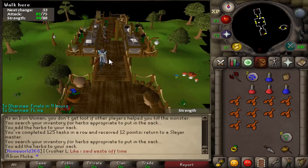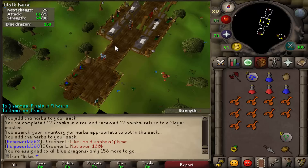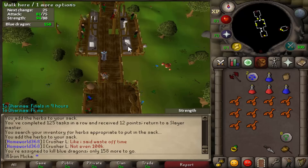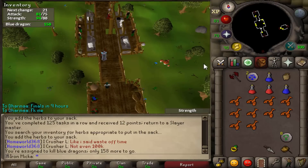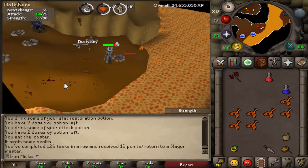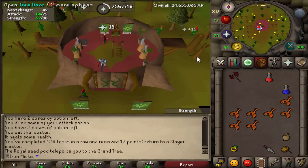We just finished that task, grabbed another one, and we got ourselves Blue Dragons. I will quickly kill the little ones because I want to get the task done as fast as possible — I want to get that Slayer up as fast as possible as well. So let's go and do that task super fast. There we go, another task done. We've been slaying through those tasks, so let's quickly grab another one — hopefully we will not have to skip it.